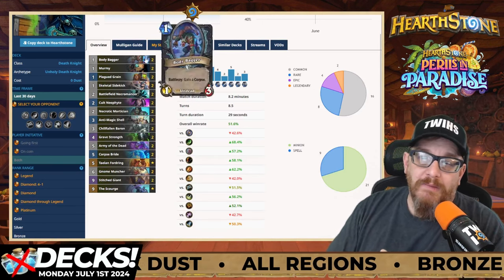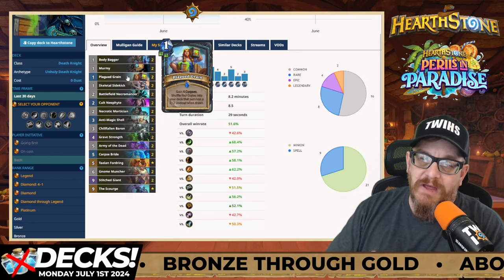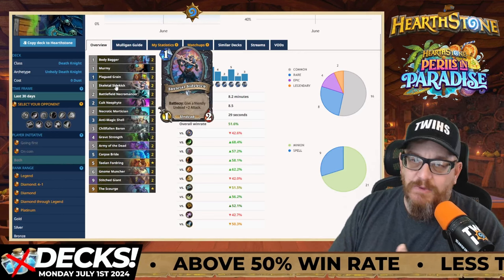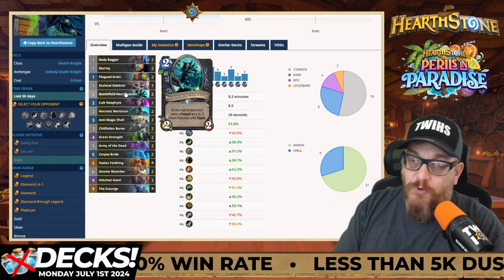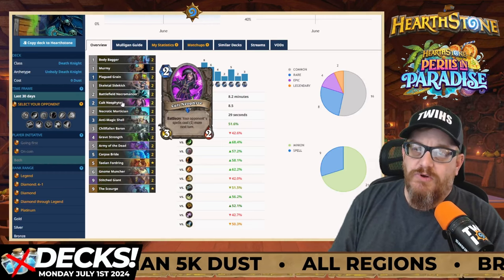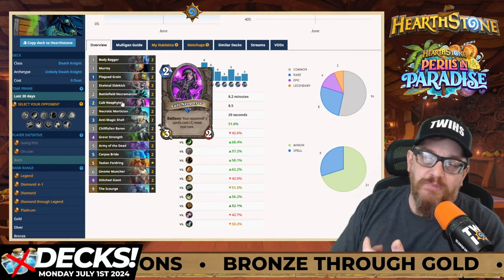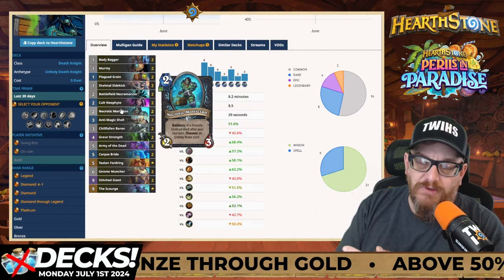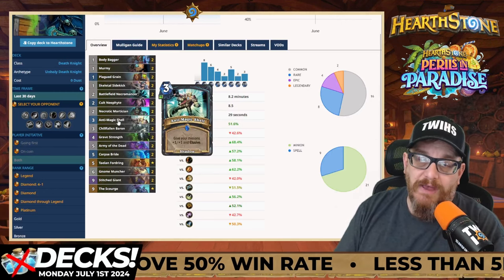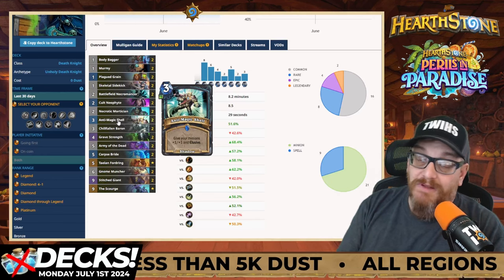Unholy Death Knight is exactly what you're trying to do - use unholy spells to beat your opponent up. Body Bagger gains a corpse. We want to gain corpses. Mermyriad Reborn stays sticky one more time. Plagued Grain - you gain those corpses and shuffle crates into the deck that create a 2/2. Skeletal Sidekick we know what that does. Battlefield Necromancer - you want corpses so you can have that taunt. Necrotic Mortician: if a friendly undead died after your last turn, discover an unholy rune card - you get three options and it could be something not in your deck. Anti-Magic Shell: give your minions plus one plus one and Elusive.